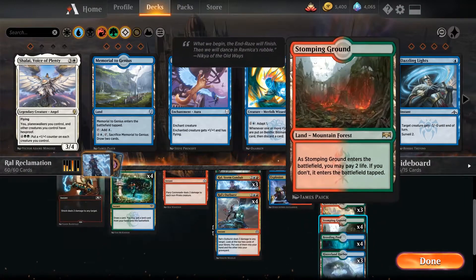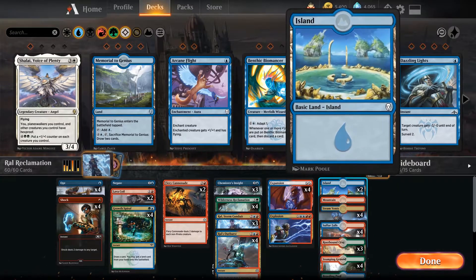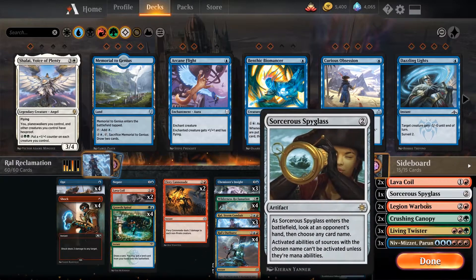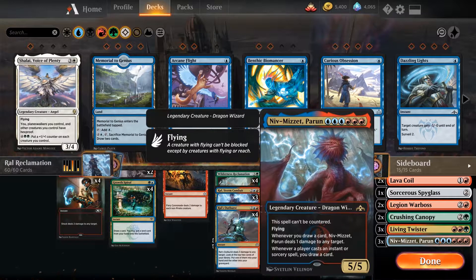As for lands: 7 of the blue-green and red-green lands, and 8 of the blue-red ones, as well as 2 Islands and a Mountain. The blue-red is important because we still have Niv-Mizzet in the sideboard.